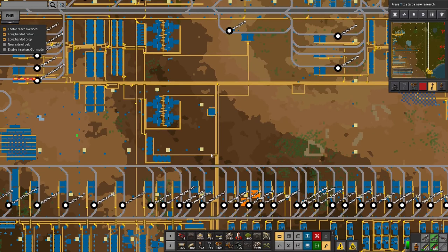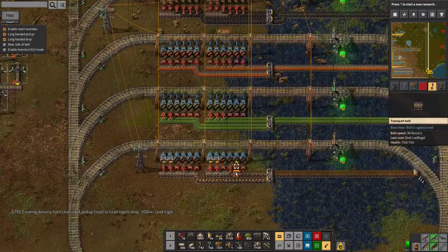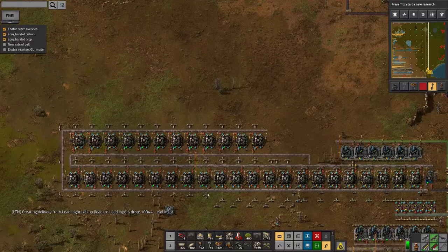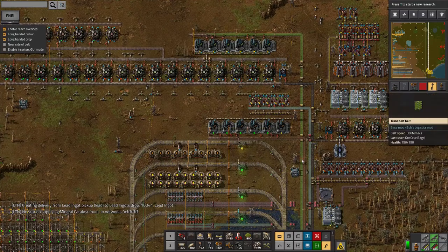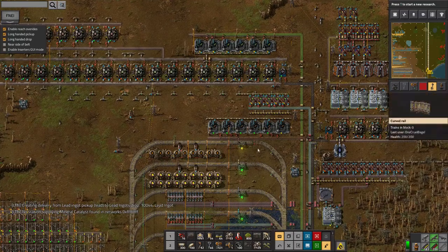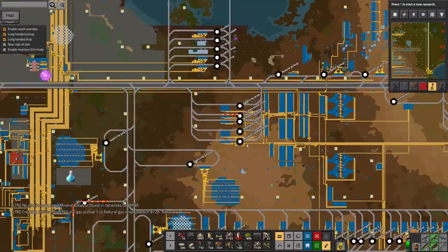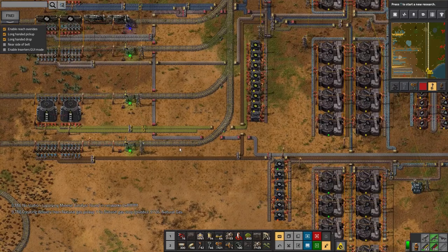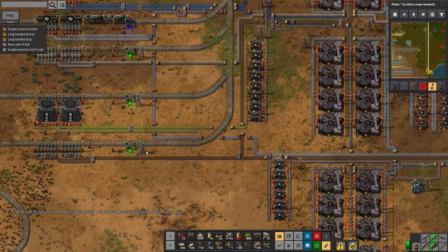Eventually we'll get to the point where we don't need so much catalyst, but at the moment it's getting eaten up faster than it's being produced. I'm probably going to need to come down here and double the number of these machines and maybe speed the belt up or add a second belt to get a bit more throughput. It is working, just not quite enough of it — significantly better than before when nothing was working because there wasn't any stone available for the catalyst.